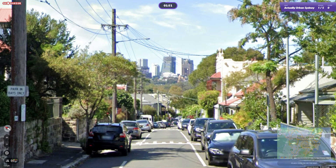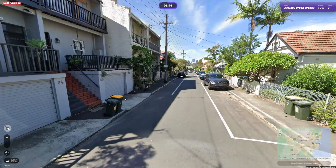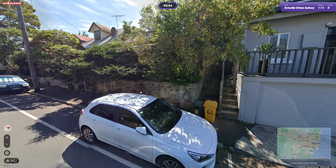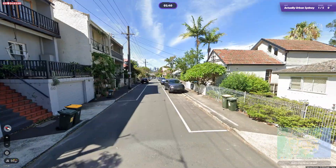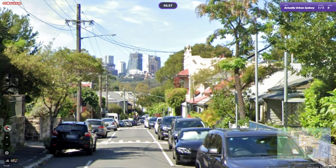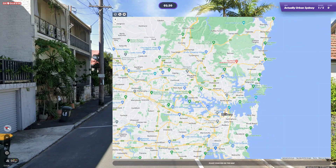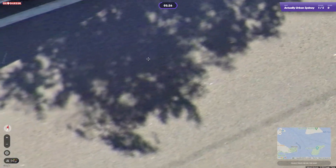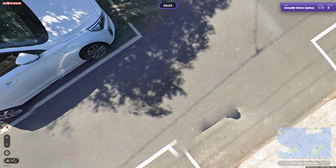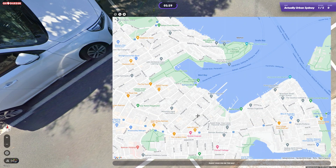Looks like North Sydney. Yeah, so I think we're in Balmain here - and that's probably how it fits. I'm looking across the harbour, pretty sure that building there is a North Sydney building. Not much else to look at really, we'll be here somewhere on the street up, I think. Yeah, all those streets pretty much match up.